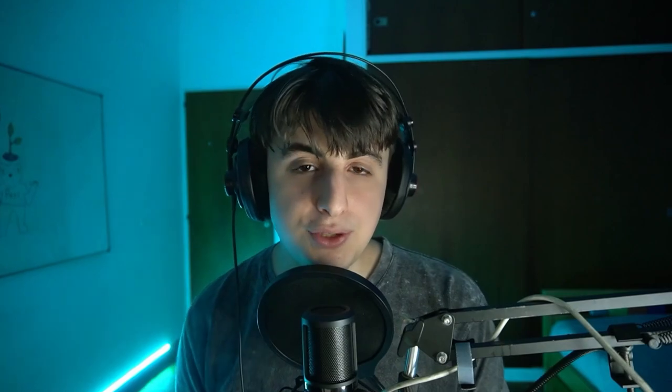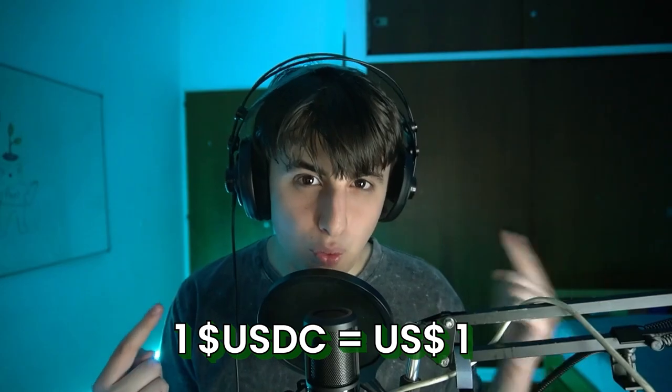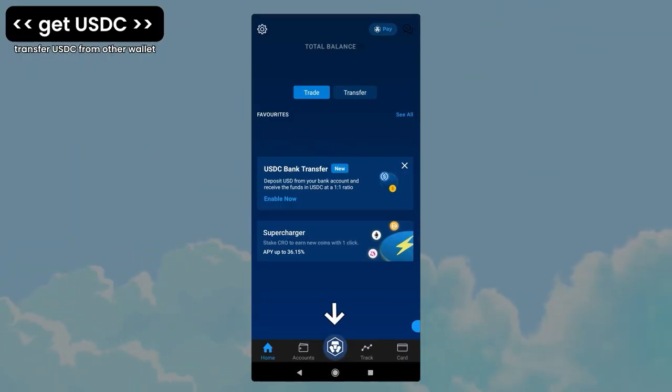The same applies to ETH, but it's less common. For this video, we are going to buy and withdraw ETH on the Ethereum network. Don't withdraw ETH on the Polygon network because it's not going to work. So the first thing we're going to do is get USDC. USDC is a cryptocurrency that is paired to the dollar — one USDC, one dollar. Let's open the Crypto.com app.